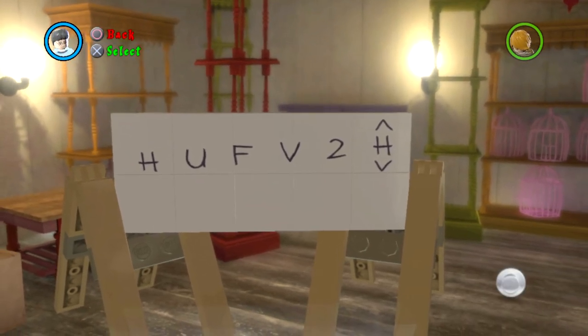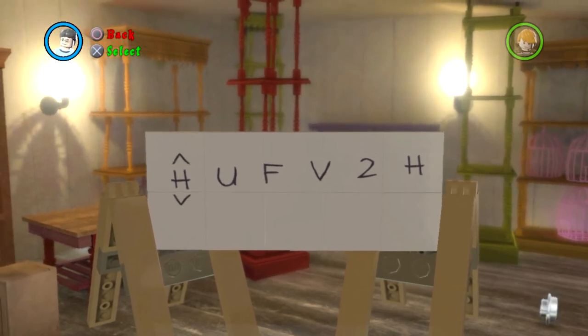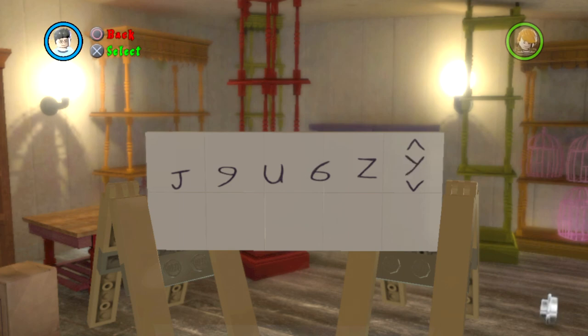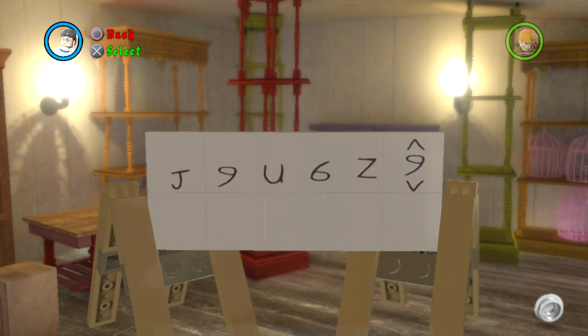Okay, I couldn't really find Regenerate Hearts, so we're just going to go with Extra Hearts as our last item, seeing as all the rest of the ones I don't think we really need necessarily. The code is J-9-U-6-9-U-6 — we gotta hurry up now — 9-6. Okay, that's not even a U, so we'll just get in 6 and then go back and get the U, like so. There you go — U-6, Z-9. Boom, Extra Hearts!